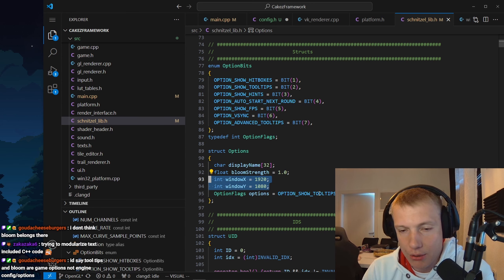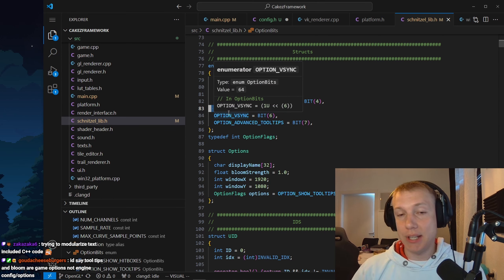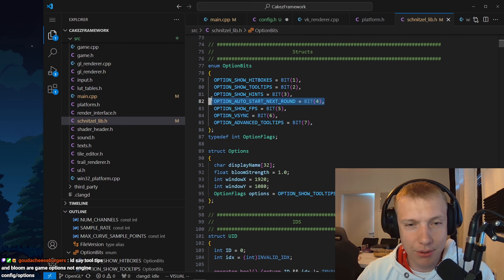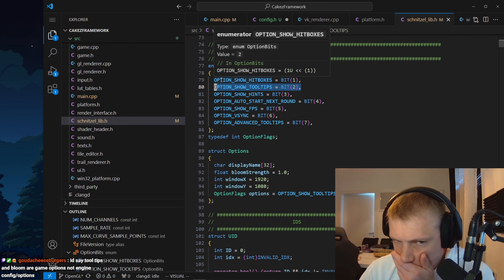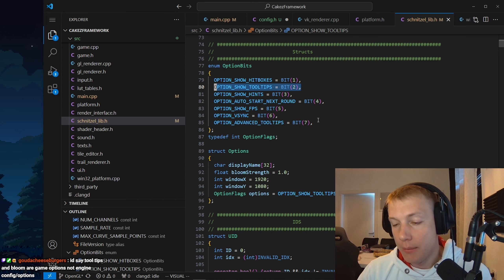You can link this in a second — I just want to finish this really quickly because then we have everything we need. I just don't know where to put this. This is in a library that helps me develop my game stride — this is a struct that is options for the entire game. For example which display name we have, the bloom strength — this is essentially vsync, this is platform stuff. But the game needs to read it because I need to know whether I need to show tooltips or not.